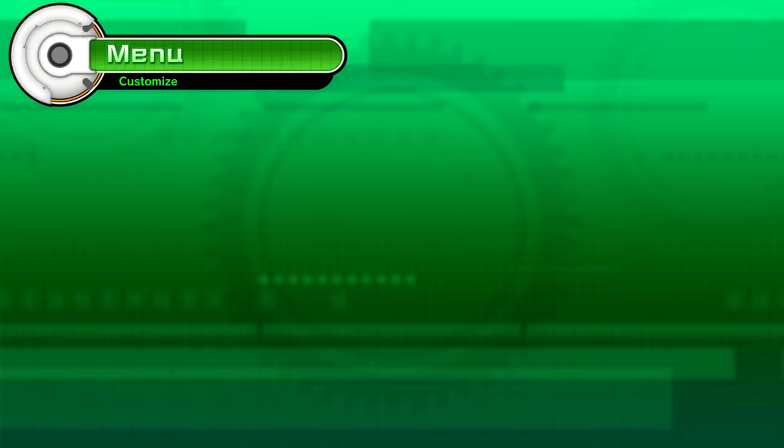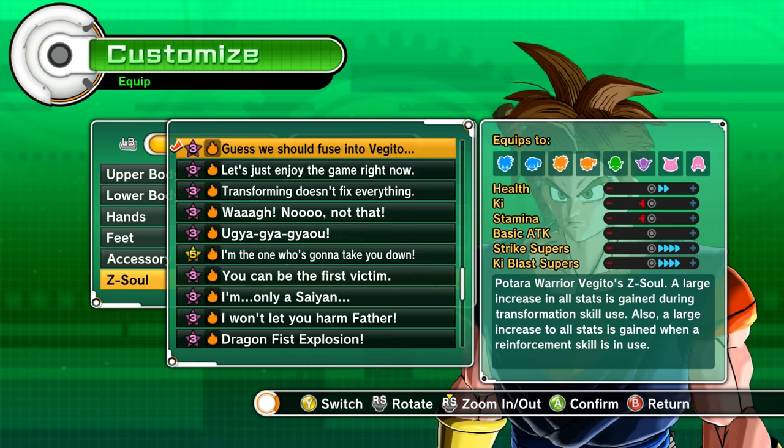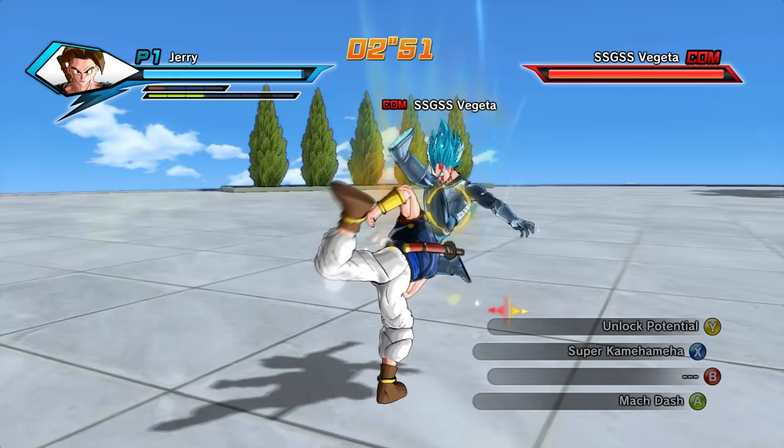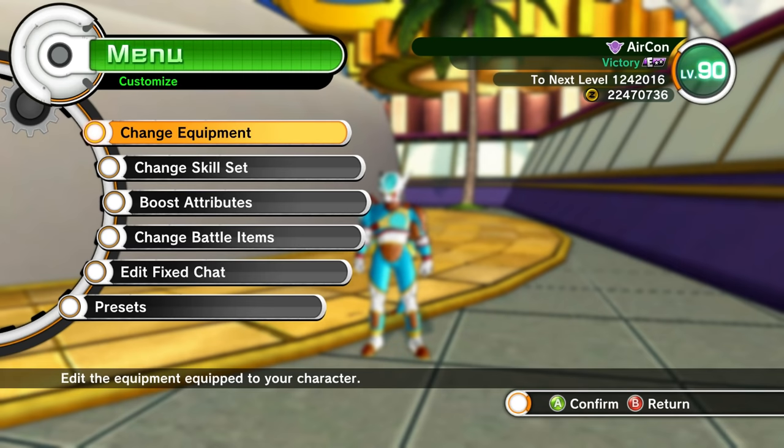Everyone knows that the best Z-soul for Unlock Potential is 'Guess we should fuse into Vegito,' which adds a 2 to 3% boost to all of your stats in addition to the 9% boost you already get from the transformation. When you add a fighting pose it stacks even further — the best fighting poses being Final Pose and Mock Dash, because they're both base moves and you don't take up a super slot.